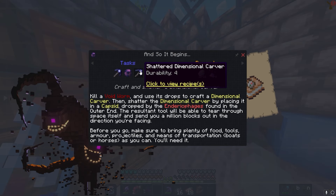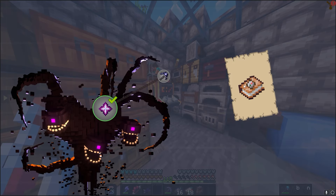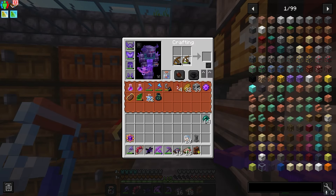Once I shatter the dimensional carver by putting it inside of a capsid, it teleports me to a place millions of blocks away so we can face the wither storm, I'm assuming. So I'm definitely not gonna do that right now because I need to get ready - like beyond ready. So I know I'm gonna be needing a crossbow.